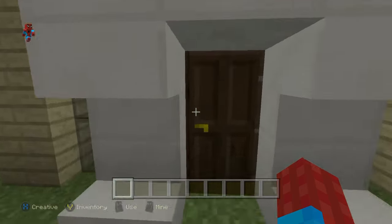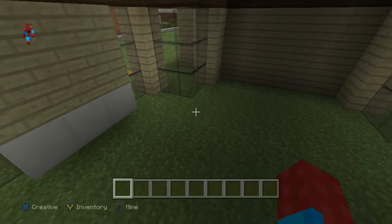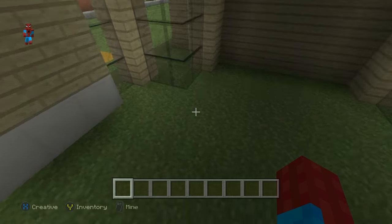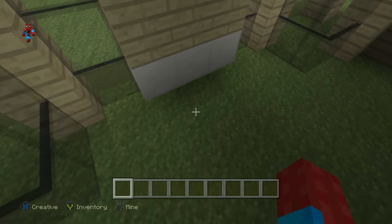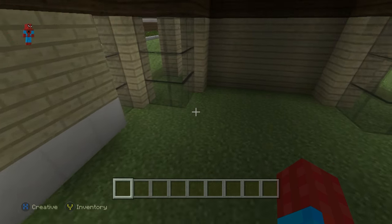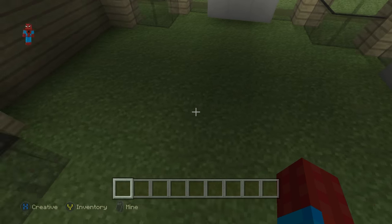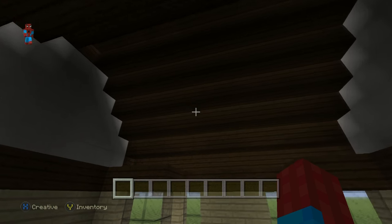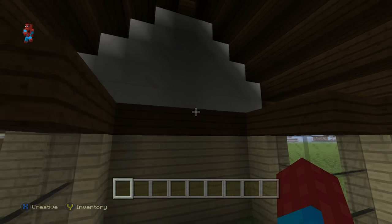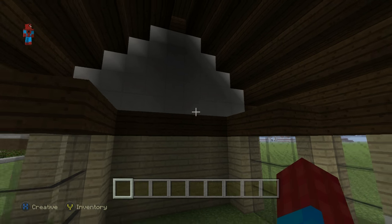Now let's talk about the inside. The first thing we'll have to do is rip up the floor and seal the roof. I'll do this off recording — I'll rip up the entire floor and underneath the windows and replace it with block of quartz. I may even add a red stained clay rug in the center of the room. For the ceiling I'll seal it up using either block of quartz or dark oak planks.